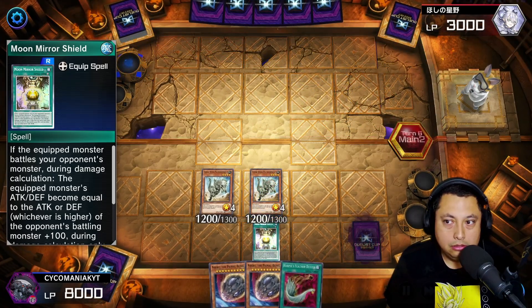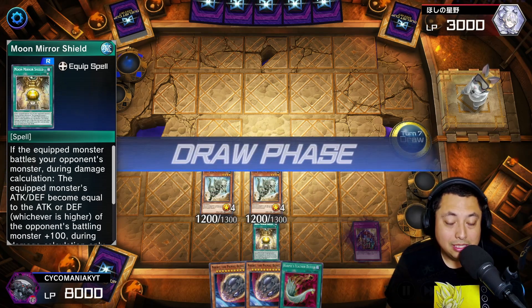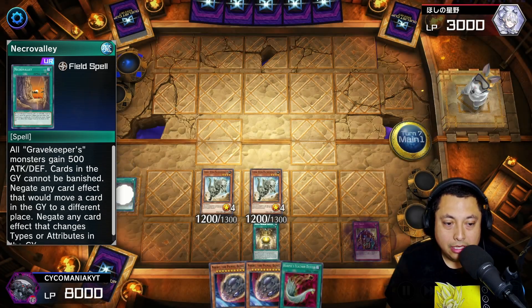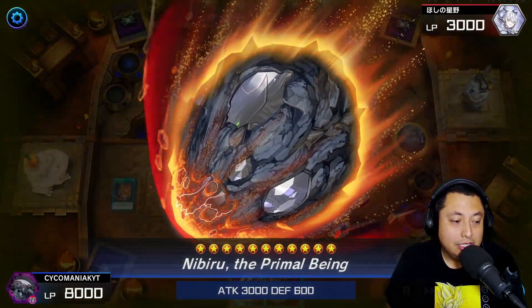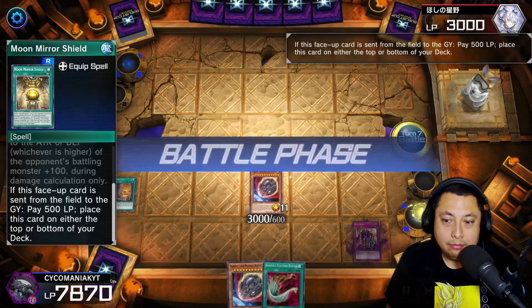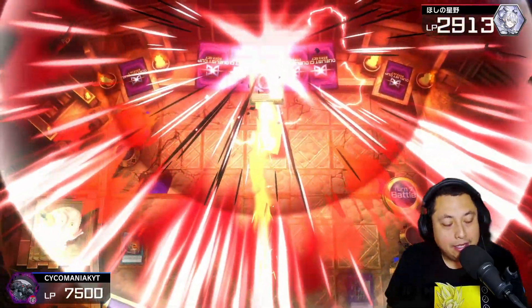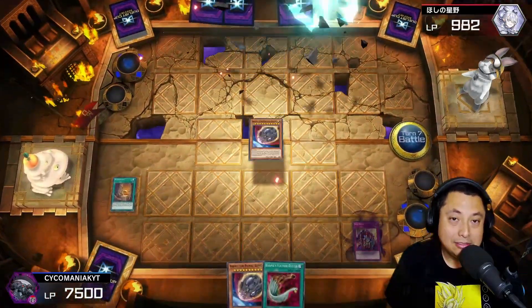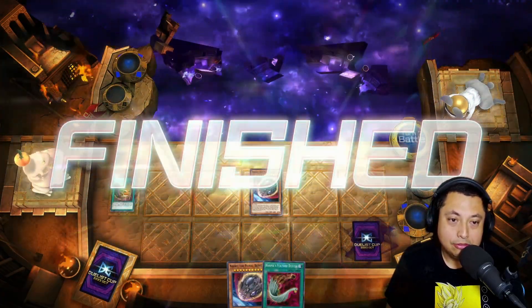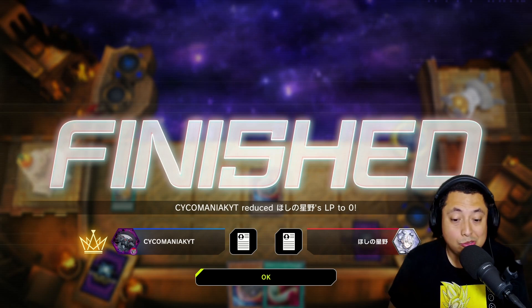They're still gonna hold — and this is probably the only time you will ever see this. We're gonna activate the Necro Valley and we are gonna tribute for Nibiru, because we need to deal 3,000 damage. We hit him and finish off the game. Honestly that is the first time I think I've ever had to tribute for Nibiru just for the damage — it was crazy.